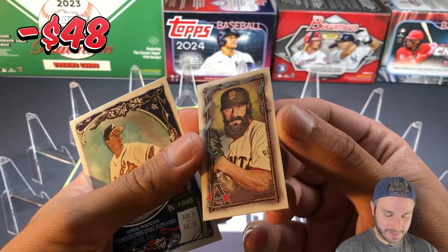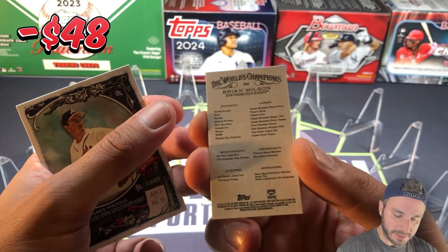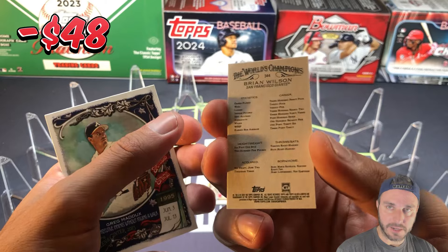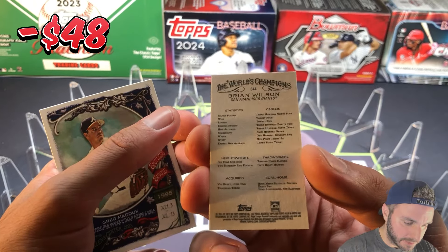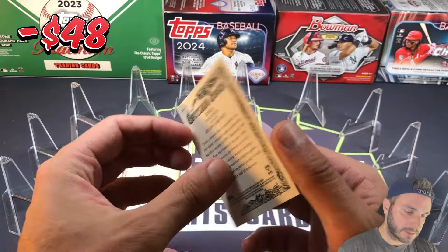Mini — and I know there's different backs on these, again I'm not an expert by any means, but this is just like a regular back. We'll take a look at all the minis. And a Greg Maddux — that is just a base insert, looks like.